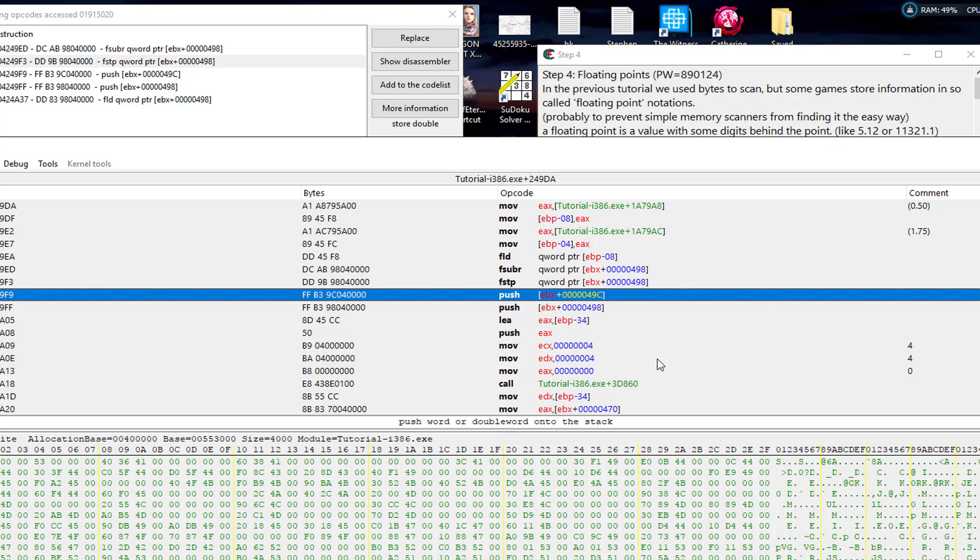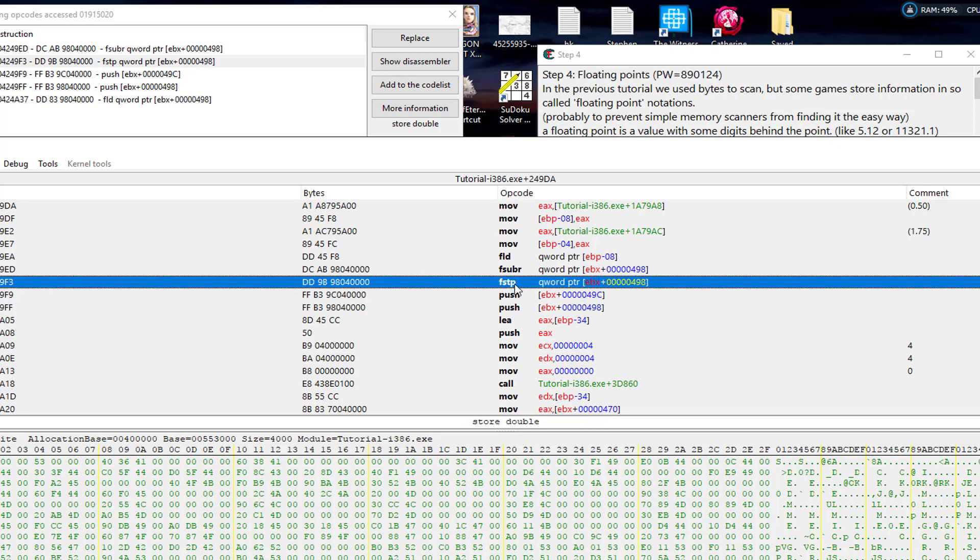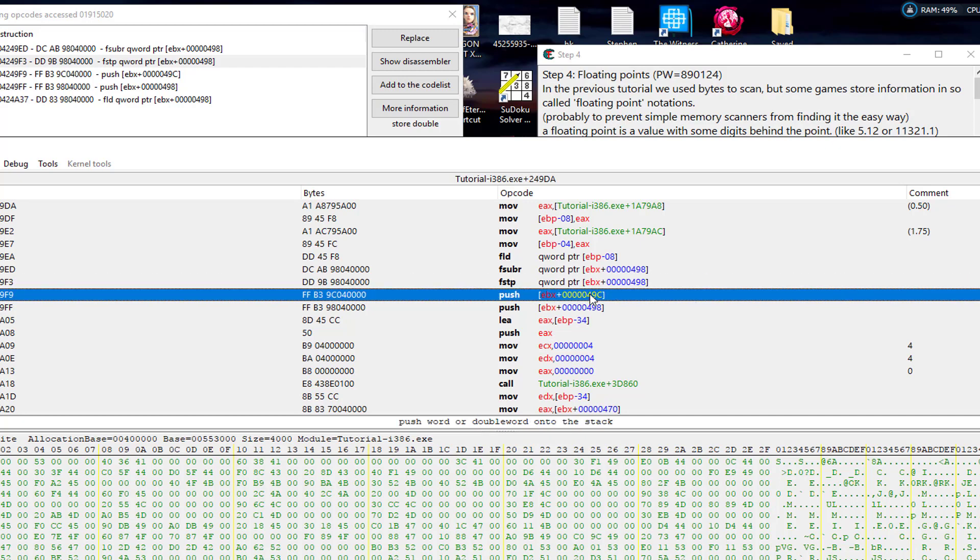The P in FSTP means it's popping it off the stack. Sometimes you'll see FST without a P — that means copy the value back into that address but don't pop it off the stack; leave it there, they're probably going to do more math with it. But once you're completely done with the value on top of the stack you add the P to pop it off — you're completely done with it for right now.